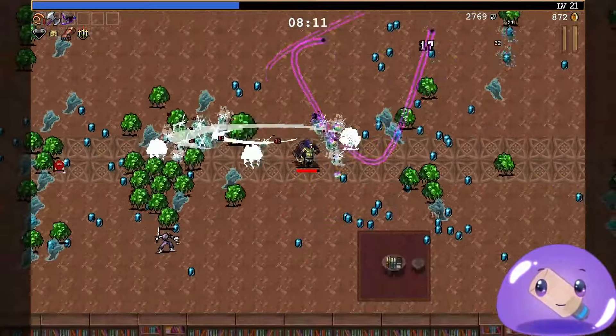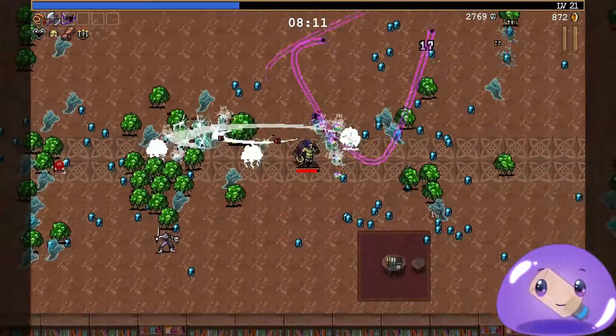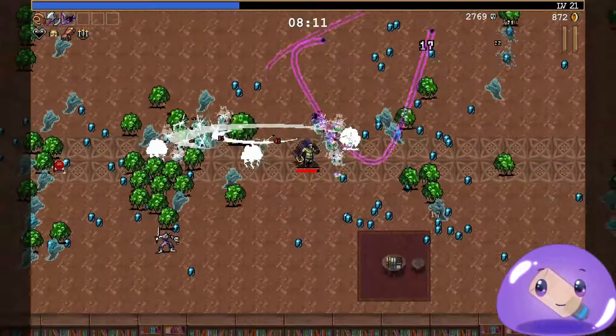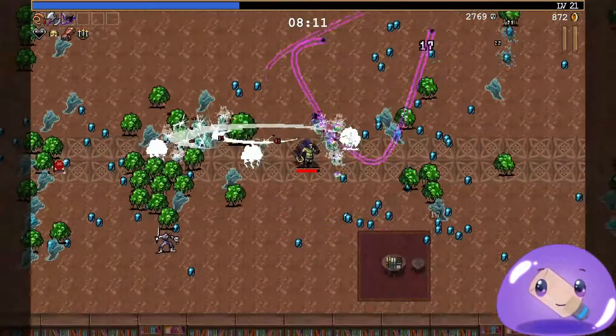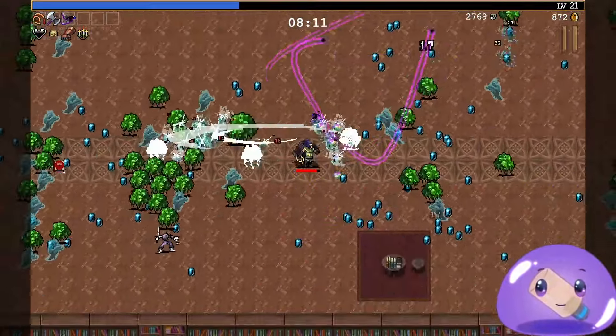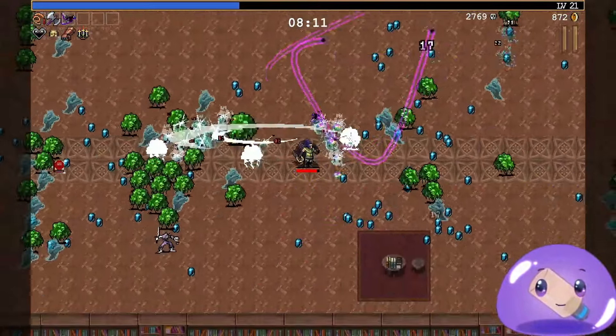Hyper mode also gives us more luck by default, which is interesting. I feel like we're going to be doing hyper mode as soon as we can for other stages — it's just good. Luckily we have so much health.